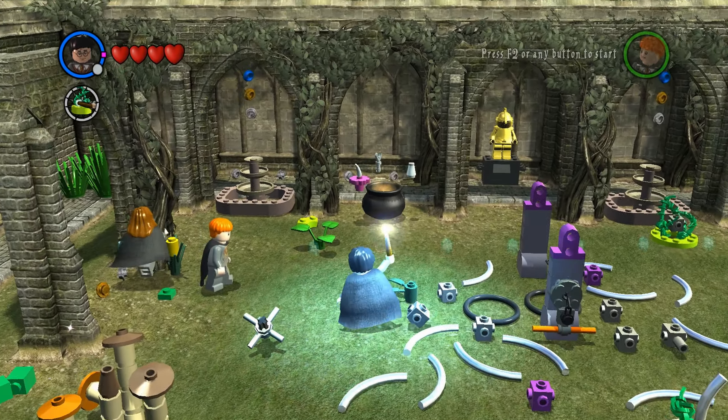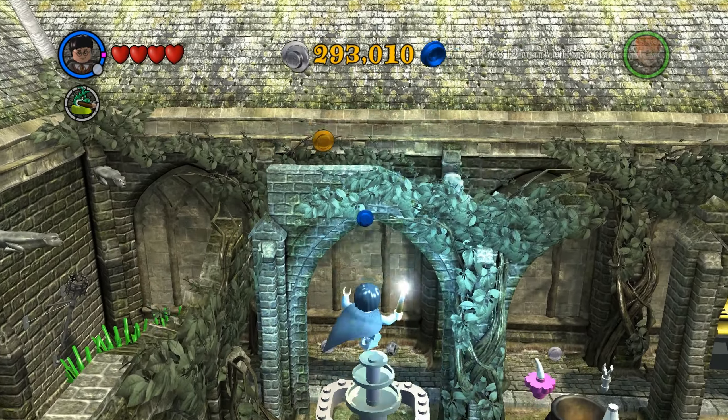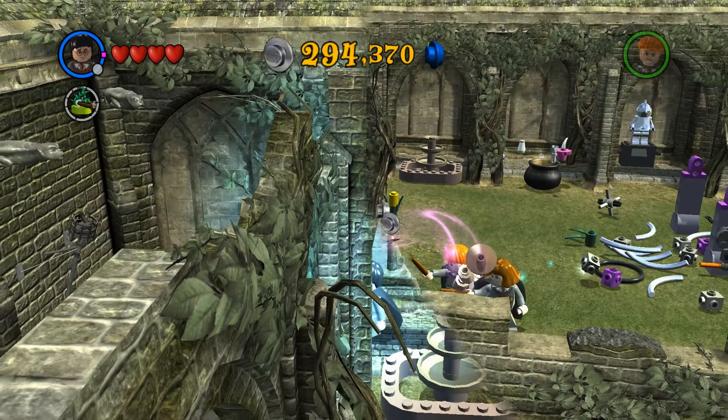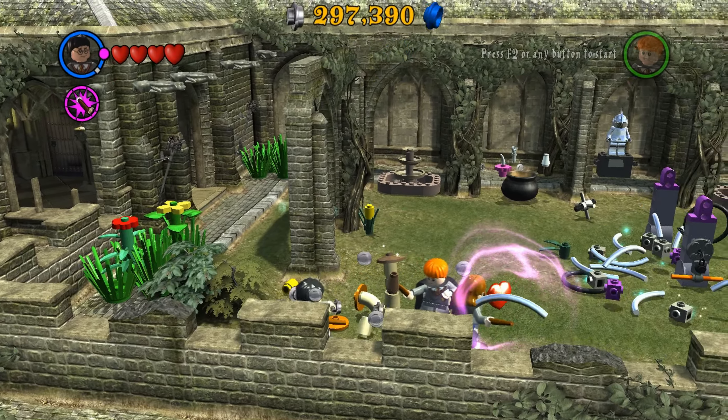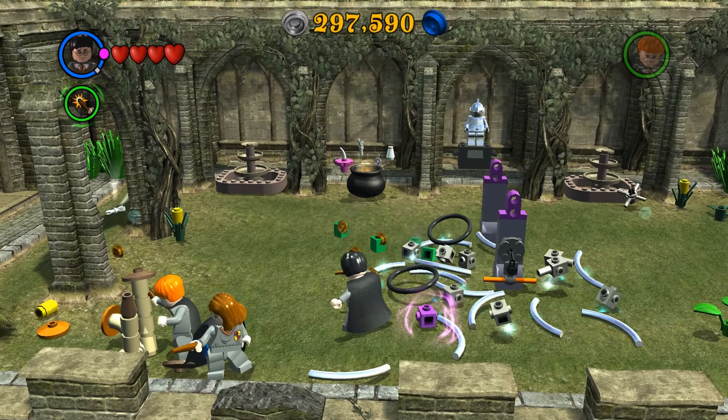Looks like we're gonna have to make a potion over here, but first of all I'm gonna try and get some of these studs. We Lumos-ed up all the plants and they released all of the little pieces that we need for this thing that we're making in the middle.